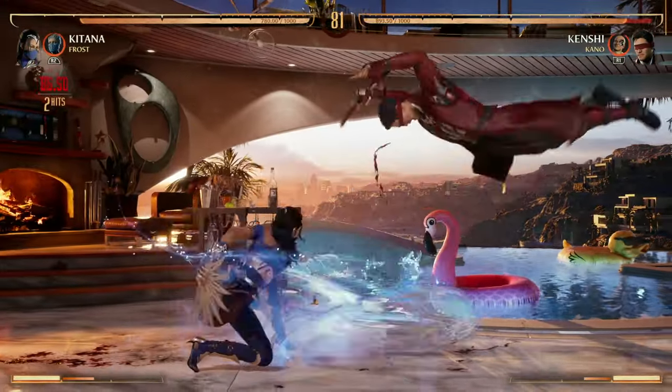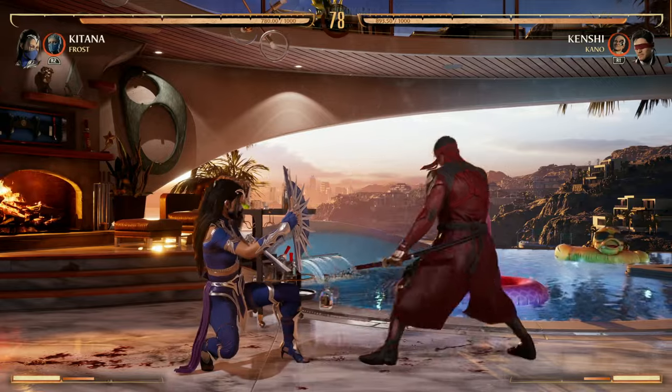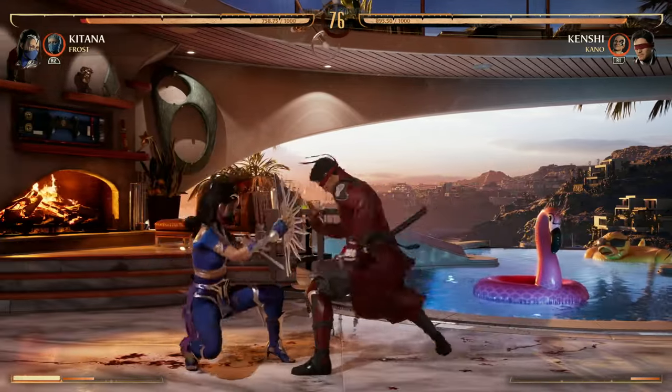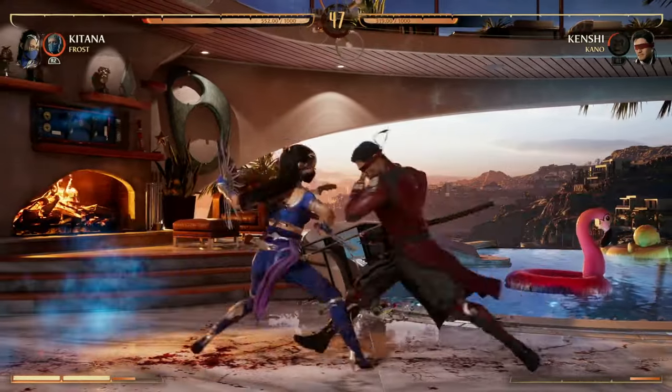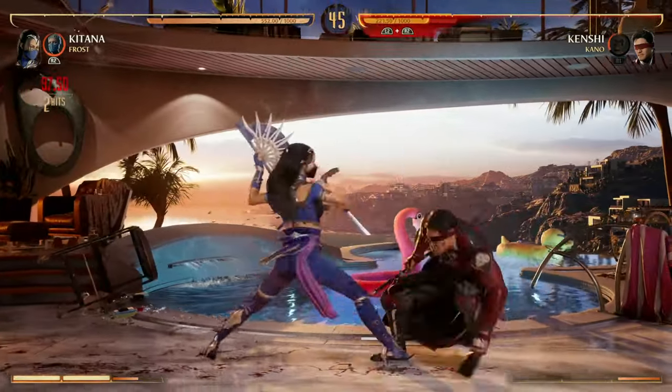Your other low option is one, four. It's more of a combo ender, not really a pop-up or anything like that, and you can't cancel into specials from that. Your really good combo strings for Katana are going to be your back two, four — that's a pop-up — and your back three, four, which is a pop-up as well.